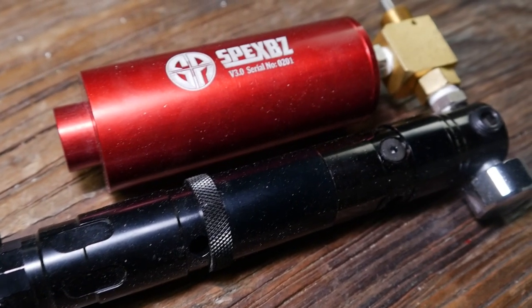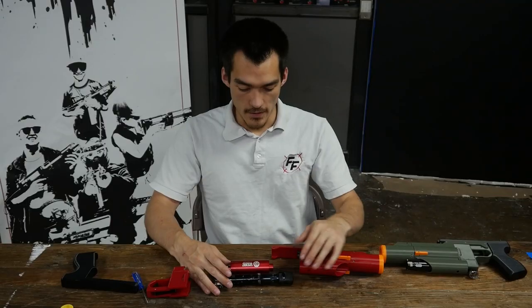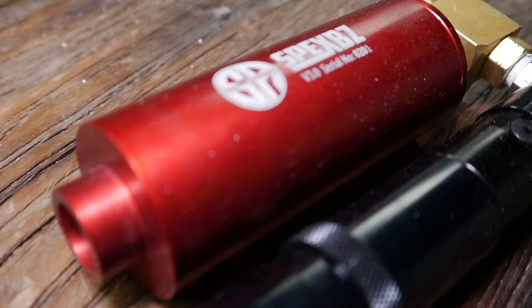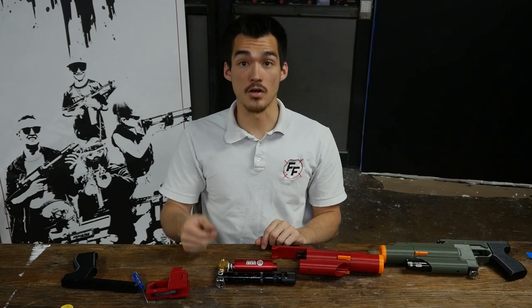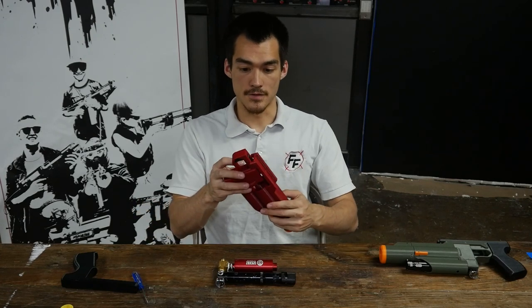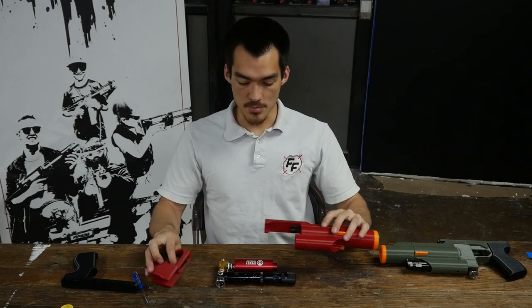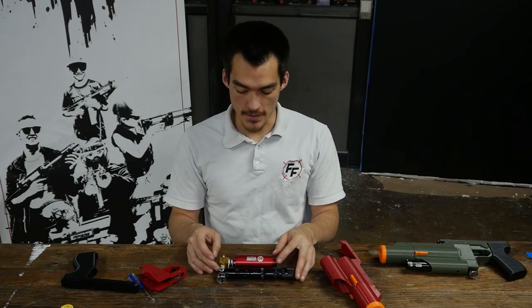These are the internals, and it's very simple. As you can tell, it has a Spex BZ tank by Spectre Armaments with a fitting that goes into an MJV03 valve, with another fitting that goes into a regulator with a CO2 adapter on it. That's all it is for internals. The blaster itself just has a couple of pins and some springs, and then the HPA CO2 internals are what make it so expensive.